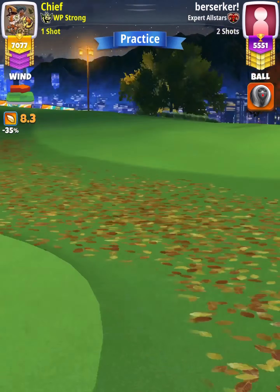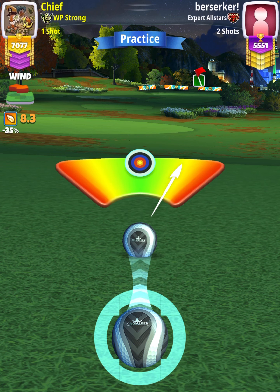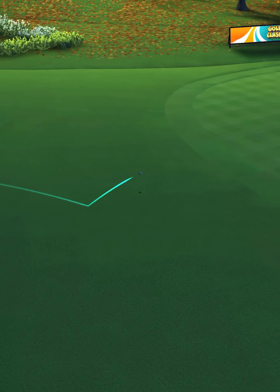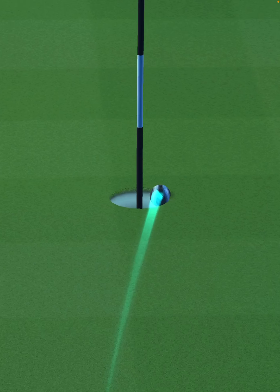Then we're going to center the ball. We hit perfect. The ball is going to land in the fairway, bounce down toward the green, and we are going to drop into the cup on the right side for the albatross.